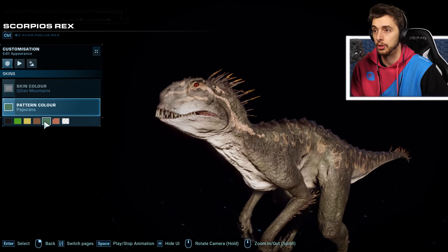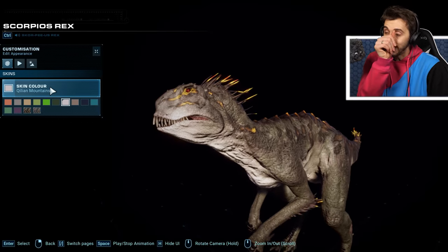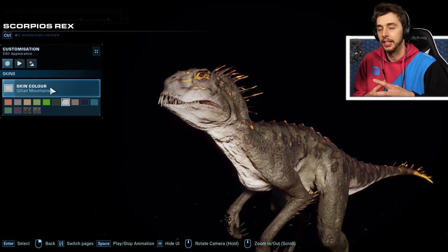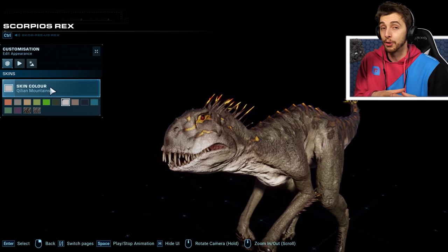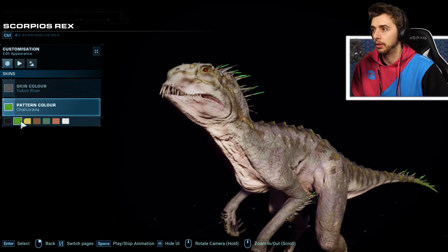White and black looks gorgeous. White and yellow looks good too — I think that's my favorite. Look at that, it looks so cool. I was kind of interested to see whether they would put the Scorpius Rex Gen 3 from Jurassic World Alive in this, but I don't know if they have. I'm just kind of looking through.